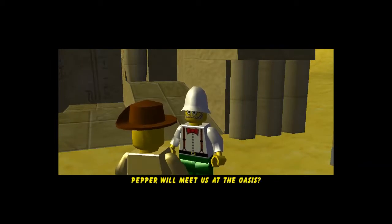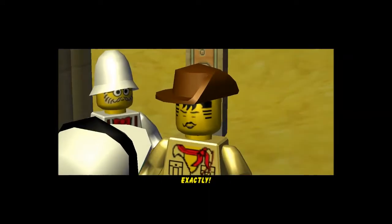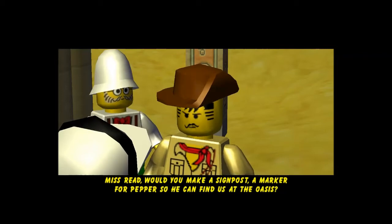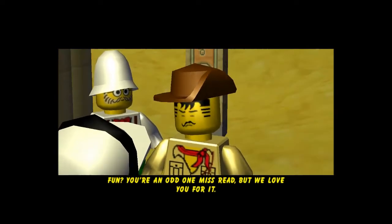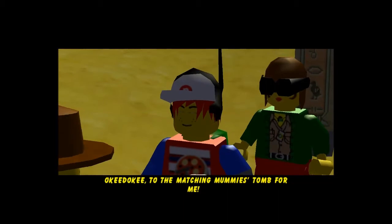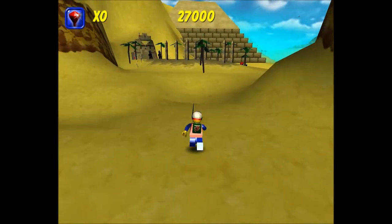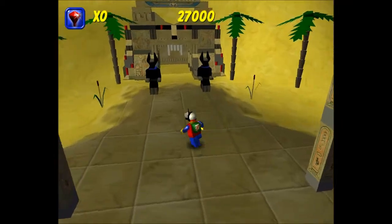I'll get to ride in the back of the plane — very good. Miss Reed, would you make a signpost, a marker for Pepper so he can find us at the oasis? Oh yes, that would be great fun. You're an odd one, Miss Reed, but we love you for it. Pepper, we'll meet you at the biplane by the oasis when you're done here. Okie dokie — to the matching mummy's tomb for me. And they've just vanished into thin air. So we've got to match some mummies now — it's kind of like Snap, basically. Remember where they are and try to do it as quick as you can. I'll just say: think Indiana Jones.